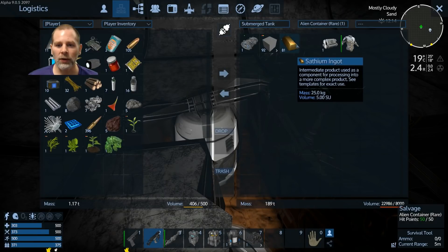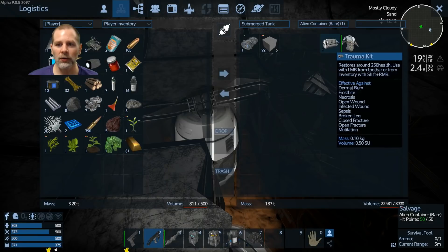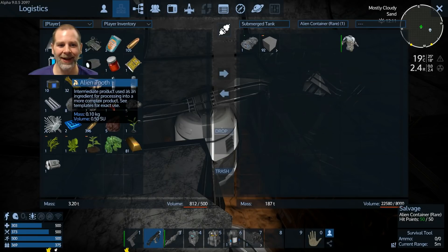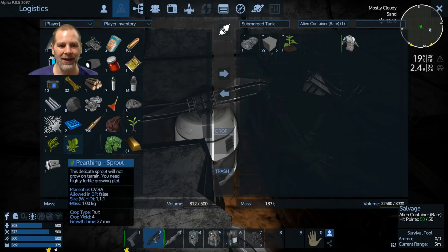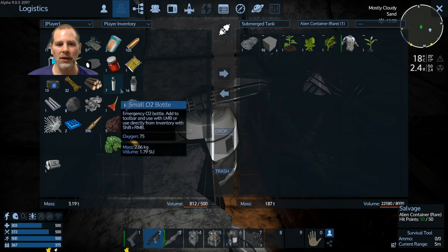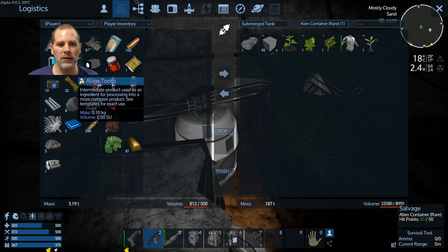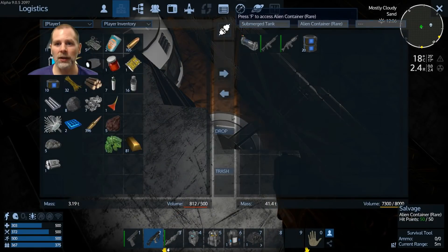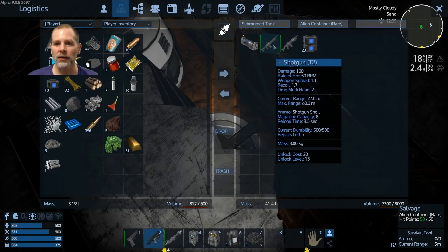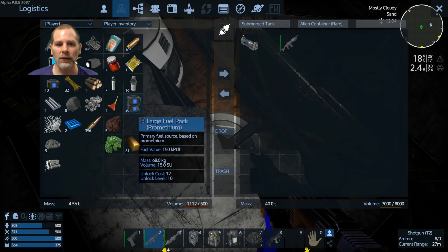Apparently the thing has no teeth, right? Apparently you don't need to worry about volume right now — I don't know if it just doesn't care or what. We can put the alien parts and alien tooth and stuff in there. Let's see what all is in here — there's a shotgun, a Tier 2 shotgun. I think we'll take that. And fuel.